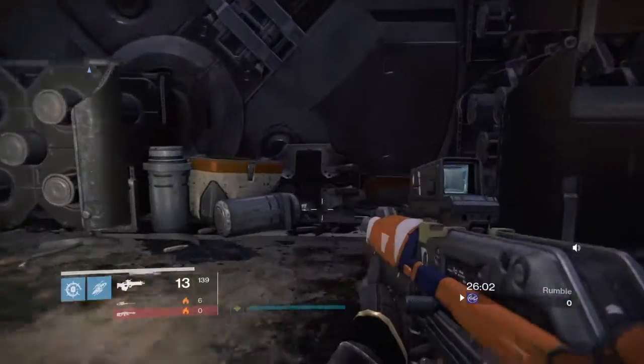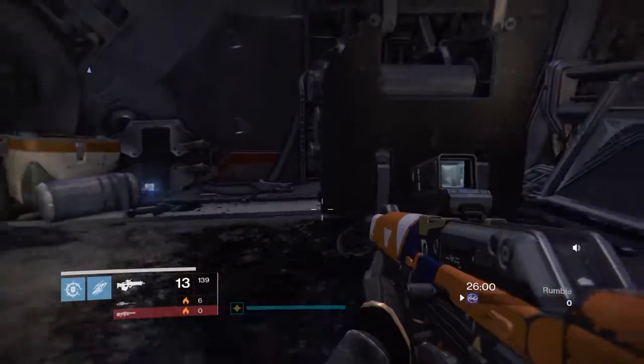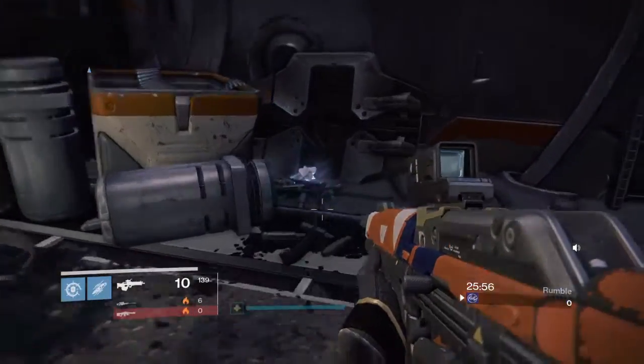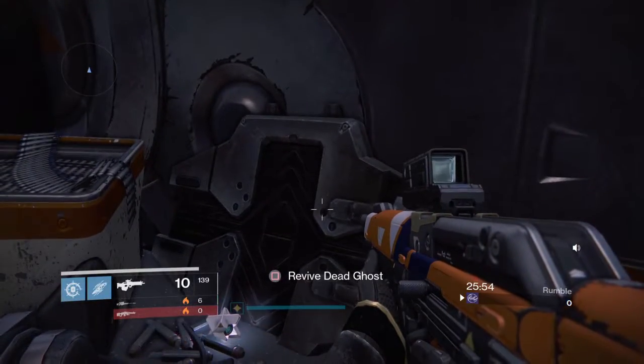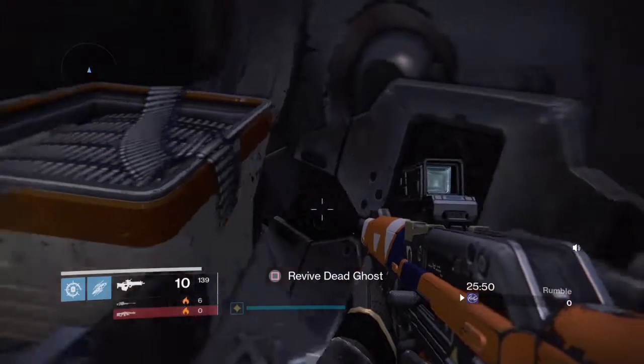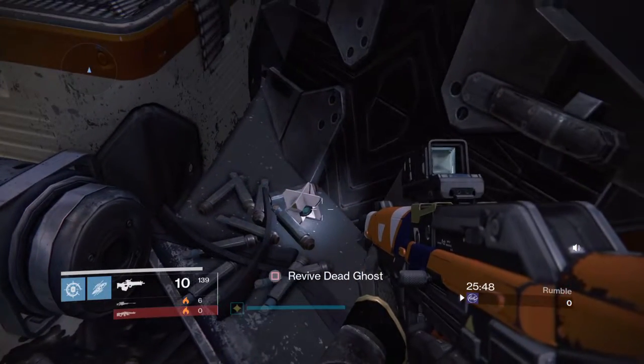Walk over here, and in between these two boxes and these little canisters, it's sat right next to this cabal shield and ammo crate. And there is your next ghost.